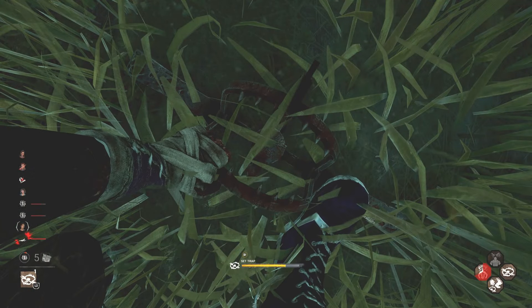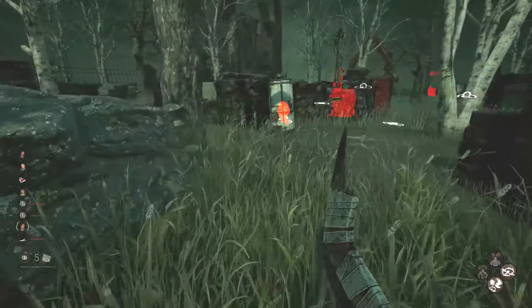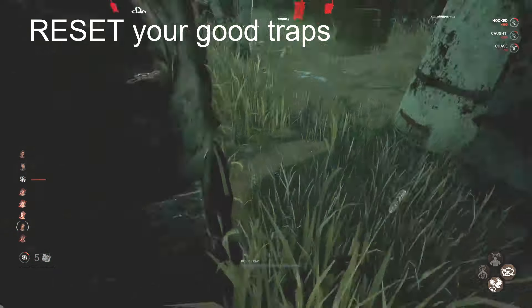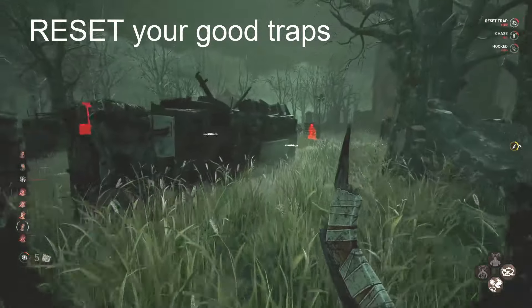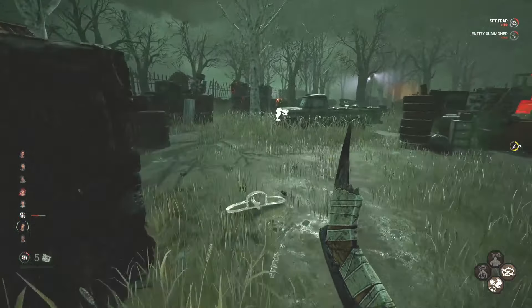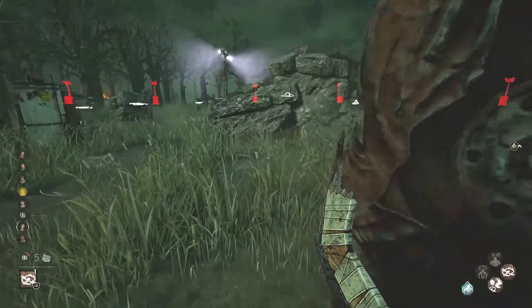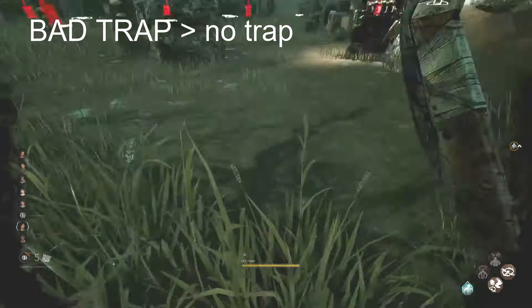The best traps are the ones where survivors say 'why is there a trap there?' Make sure to reset your good traps — this one caught at least two survivors. Kill this window loop right here — put it right in the grass. Make sure to collect and set all of your traps, because a bad trap is better than no trap.